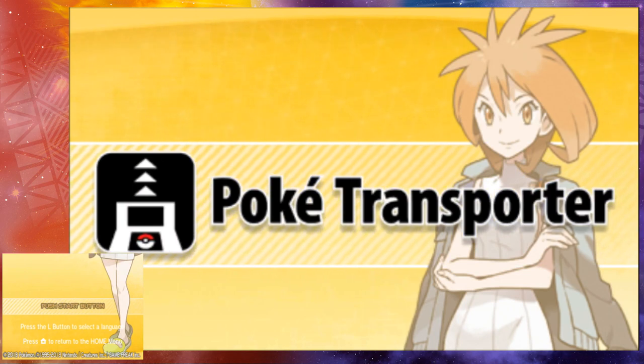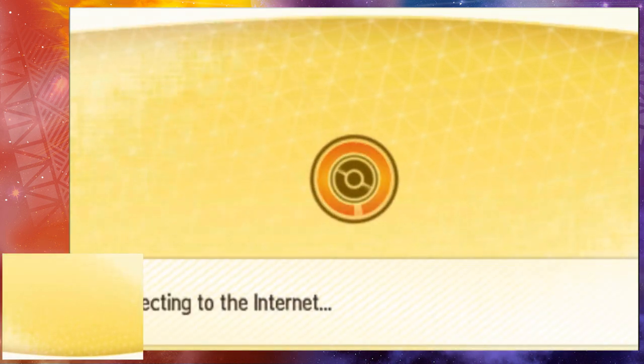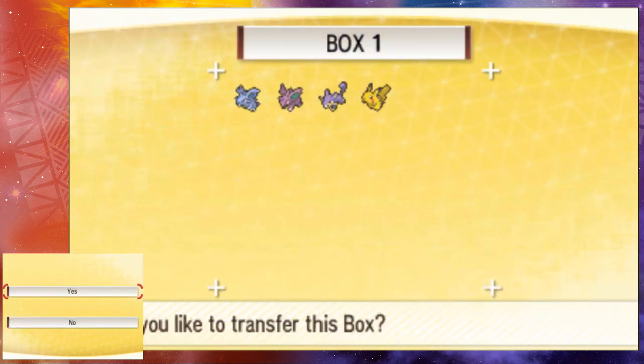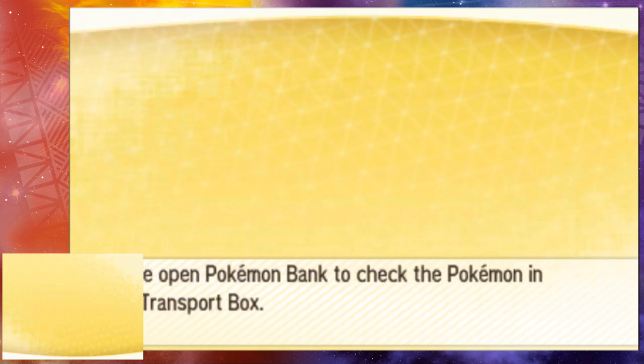We're going to open up PokeBank and PokeTransporter, hit the start button, and get right into this. I picked up the game with Pokemon Yellow, so we're going to connect to the internet and sign in on my Nintendo Network ID. We're communicating with the PokeBank server. It warns us that we cannot get the Pokemon back once we transfer them. Here's our box with the two Nidoran, Rattata, and Pikachu. We confirm to transfer the box, the game saves, and the Pokemon are transferred to PokeBank.